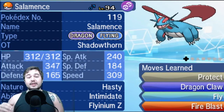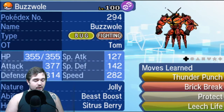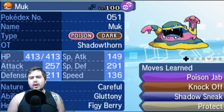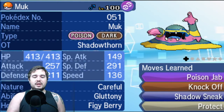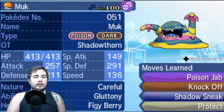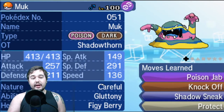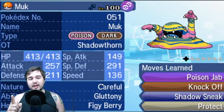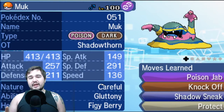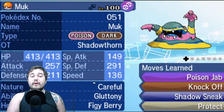I also wanted to build this team so it doesn't straight up lose to Trick Room. I wanted Alolan Muk with Gluttony and Figgy Berry, which is extremely strong. It has a very particular EV spread: 248 HP for an odd number, 44 Attack to guarantee Poison Jab always two-hit KOs uninvested Tapu Lele, 116 Special Defense to ensure it's never three-hit KO'd by Tapu Lele's Psychic Z-crystal, and the rest in Physical Defense.